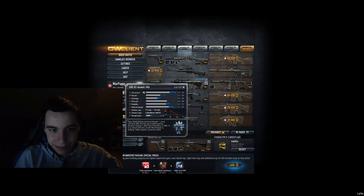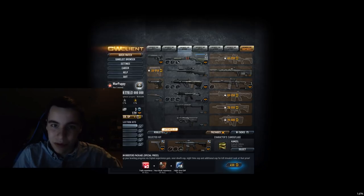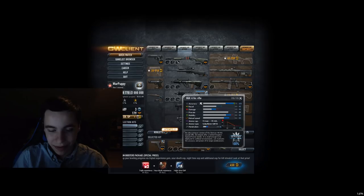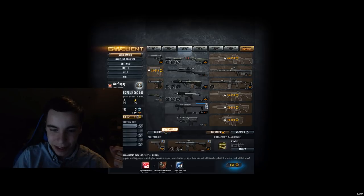AUG A3 — it's nothing special. I think it's pretty good, a decent assault rifle, pretty low tier. I'm just putting it on C tier, it's not bad. And 416C — that's not how you're supposed to pronounce it, but okay. Just another low tier decent assault rifle — that's another C tier for me.